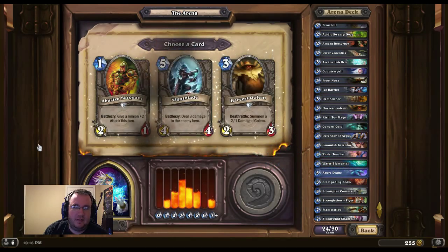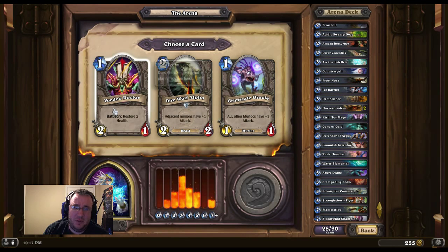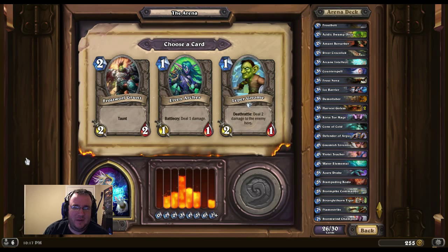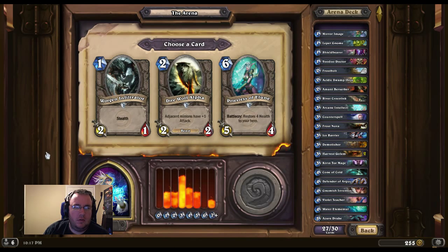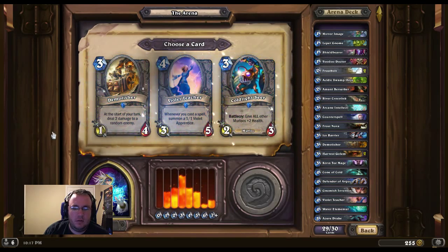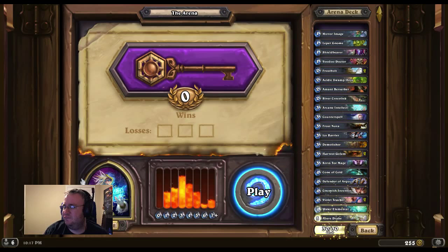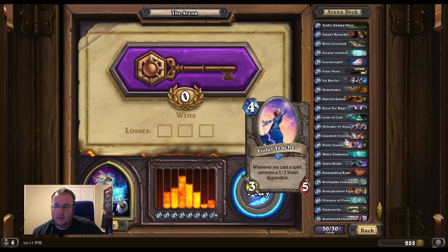Azure Drake's nice, gonna have to go for that. Harvest Golem. Voodoo Doctor — those are alright. I like Leper Gnome. Let's do Priestess of the Moon. Frost Bolt is OP. And we're on the last one — Violet Teacher, sure. So I'm gonna take a quick break, do some laundry, and then I'll be back to play this. Let's mix it up on the last one or two. It looks good. Thank you.